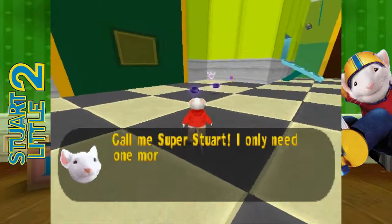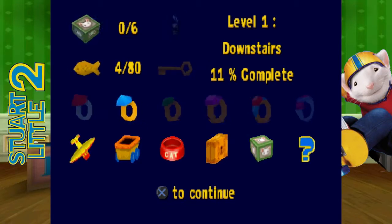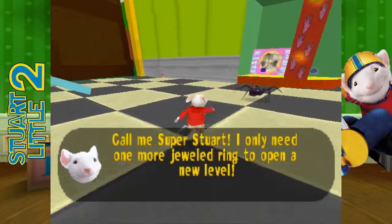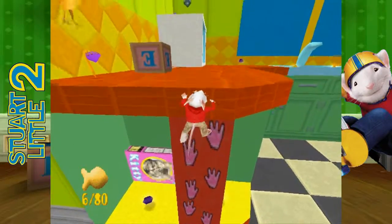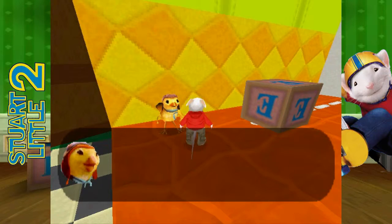So we've got — we need one, two, three, four, five, six jeweled rings, 80 cat biscuits, and six face blocks. The face blocks give us a jeweled ring, so we're on path. Let's go up the counter. It's good that they put those stickers there, just so I can cry.